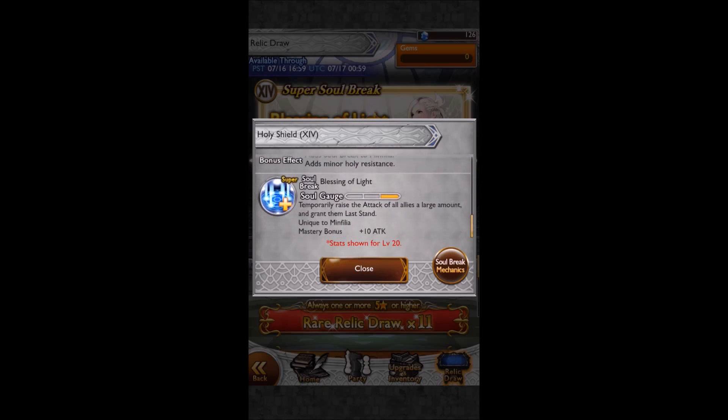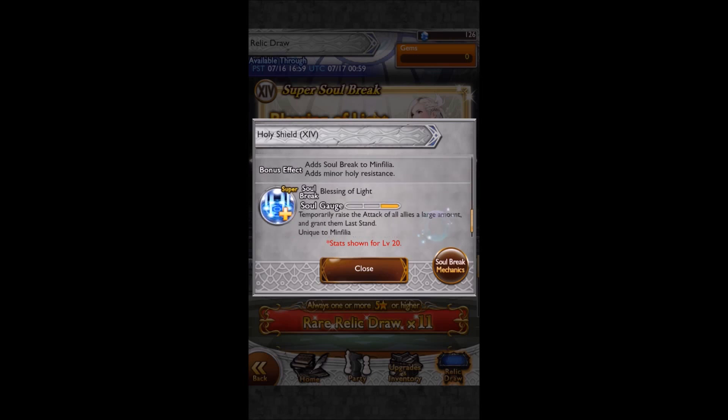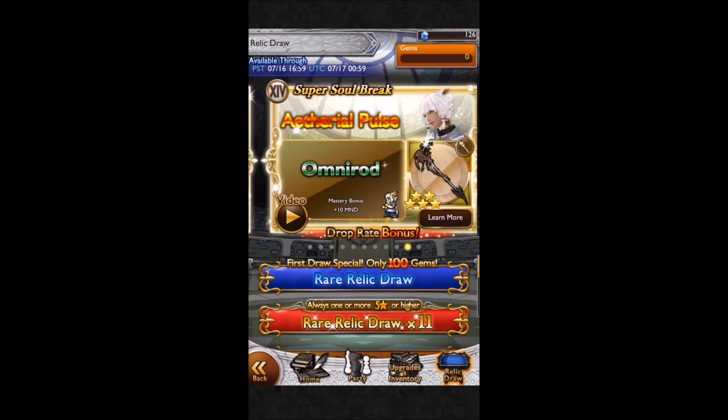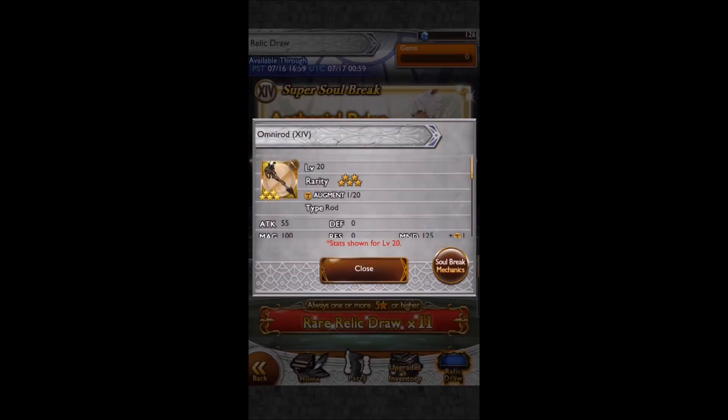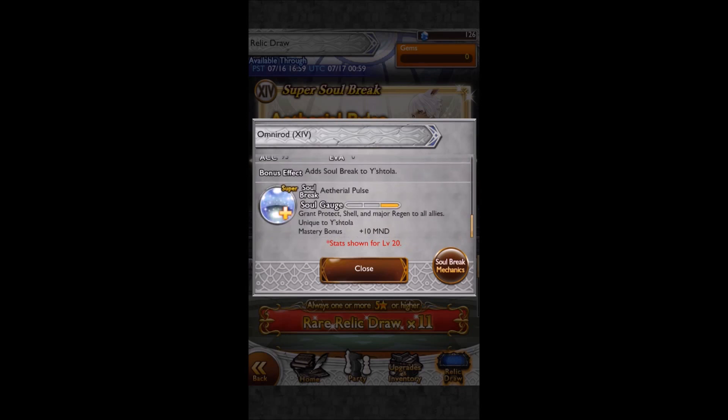Holy Shield - this one's a really good one, I like it. I used it and it was a great help in order to beat a SID mission in the Zenith in the Mind of Crisis. This shield adds minor holy resistance, which can be useful. It temporarily raises the attack of all allies by a large amount and grants them Last Stand. Last Stand - it's probably obvious that it's very useful, and a large attack raise is going to be good as well.